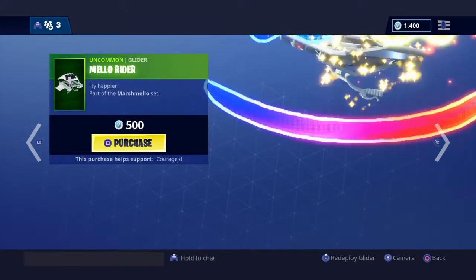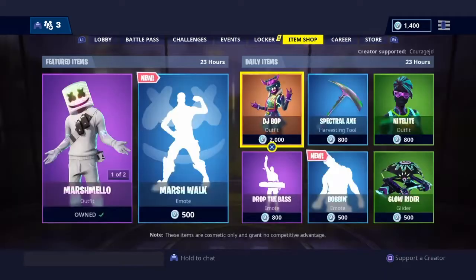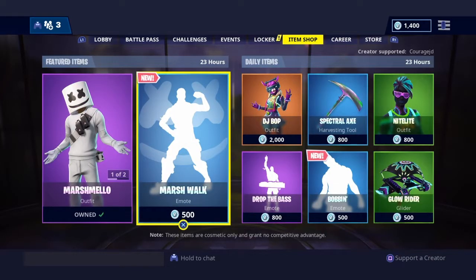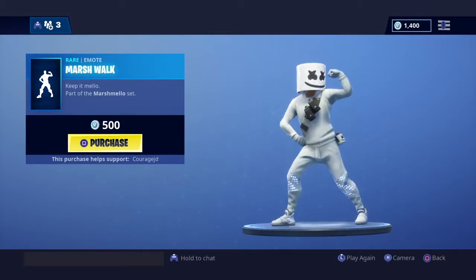The new Marshmallow skin is in the item shop. There's also a glider, which I'm not buying because I don't really care about it, and there is also a new emote which is actually pretty lit as well — it is sick.